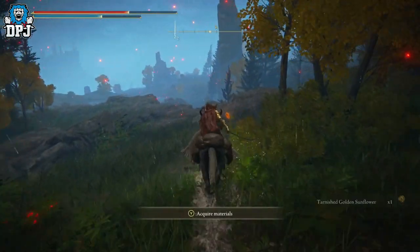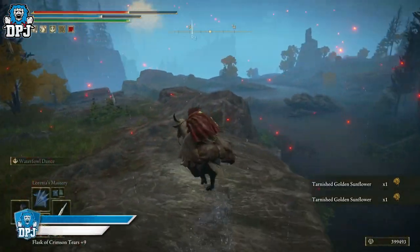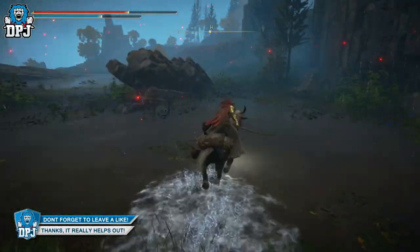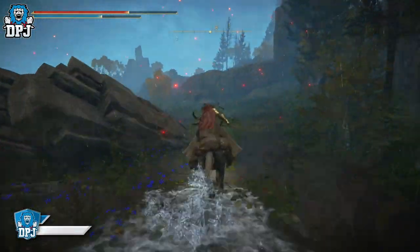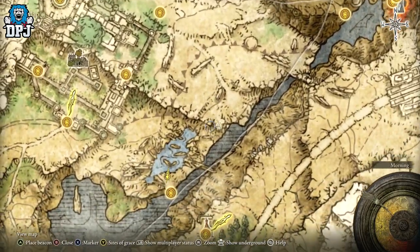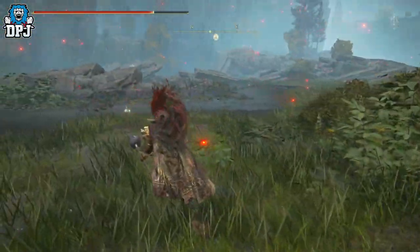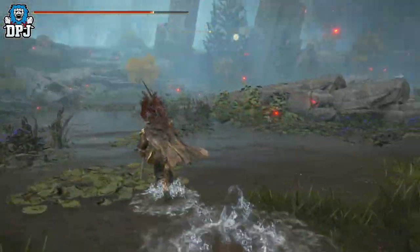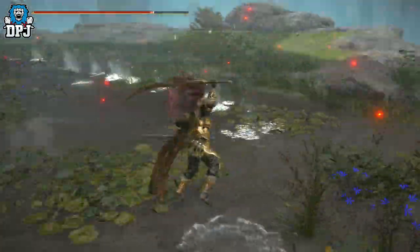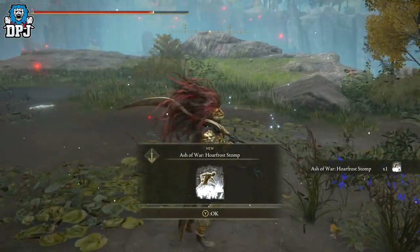So now guys you'll see this pond here - or this little water feature. When you come here you'll see this on screen: there will be like white footsteps going around this place. All you've got to do is block its path, and when it gets to you just hit it. Then you are rewarded the Ashes of War - the Hoarfrost Stomp. And there we have it guys, that is how you get them, and it really is as simple as that.